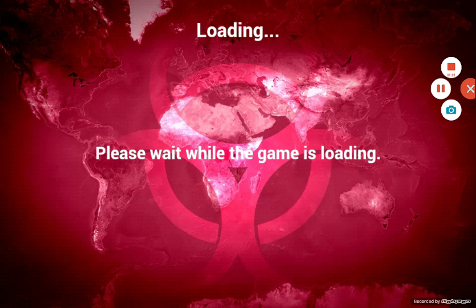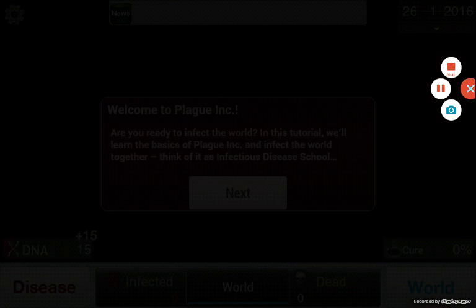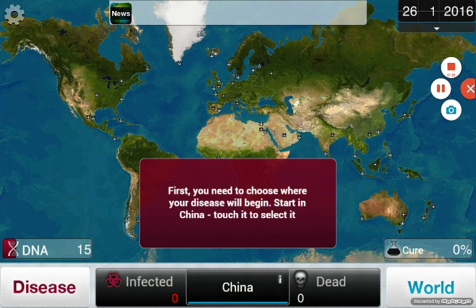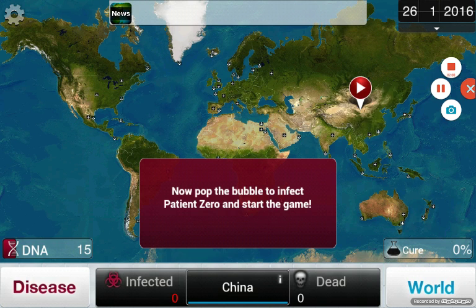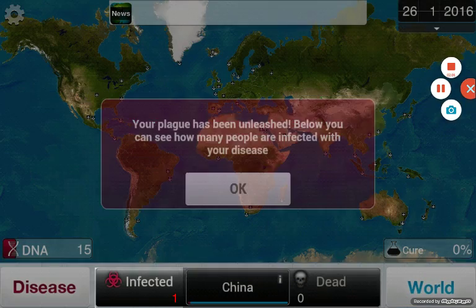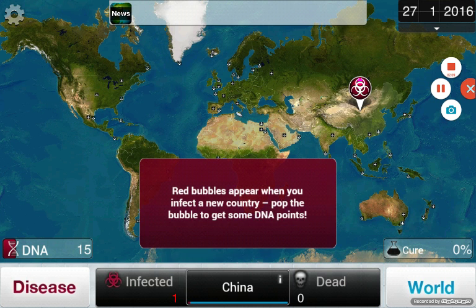Waiting for the game to load. Welcome to Plague Inc. Are you ready to infect the world? In this tutorial, we'll learn the basics of Plague Inc. and infect the world together. Think of it as an infectious disease school. Choose where to start — in China. Touch it and select it. There we go. Red bubbles appear when you infect a new country. Pop the bubble to get some DNA points.